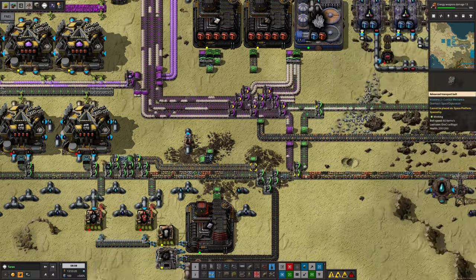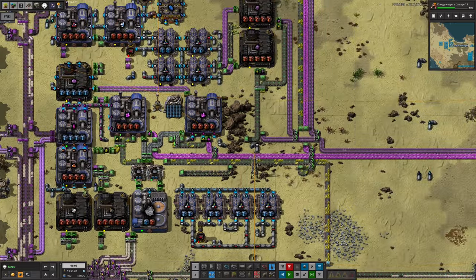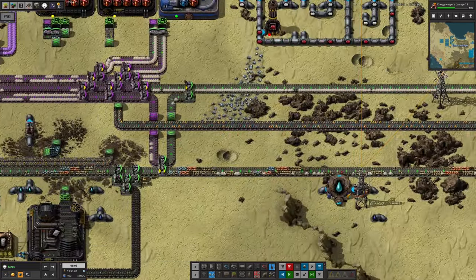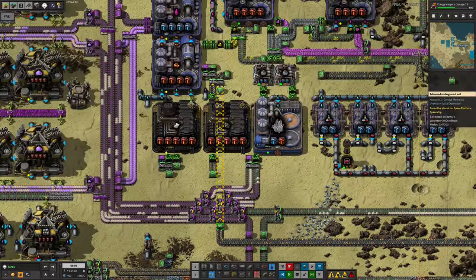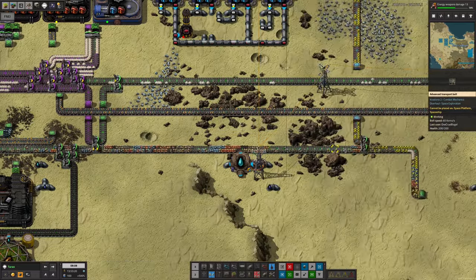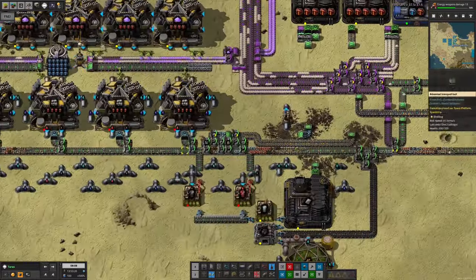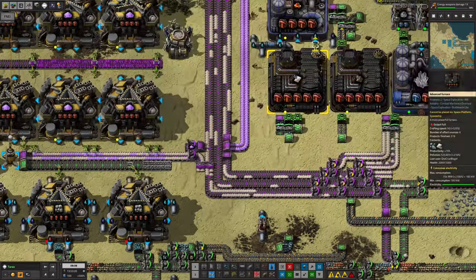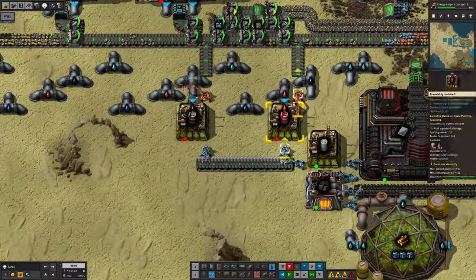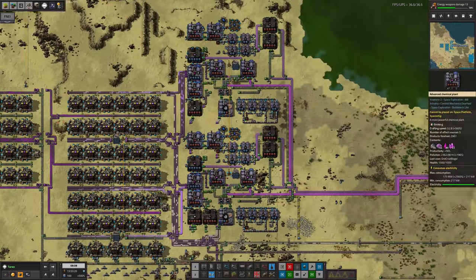Along here we're taking some outputs — the raw rare metals are in theory being hooked up into rare metals processing. However, because we're not actually making any immersium plate at the moment, and that's the one that requires the rare metals, that's jammed up and we're actually disposing of rare metals down this belt, which is a bit of a shame. Maybe I should be putting in some sort of stockpile of raw rare metals here, because ideally we don't want to be shipping this back to Norvis just to ship it back out again as rare metals when we have a sudden demand for it.